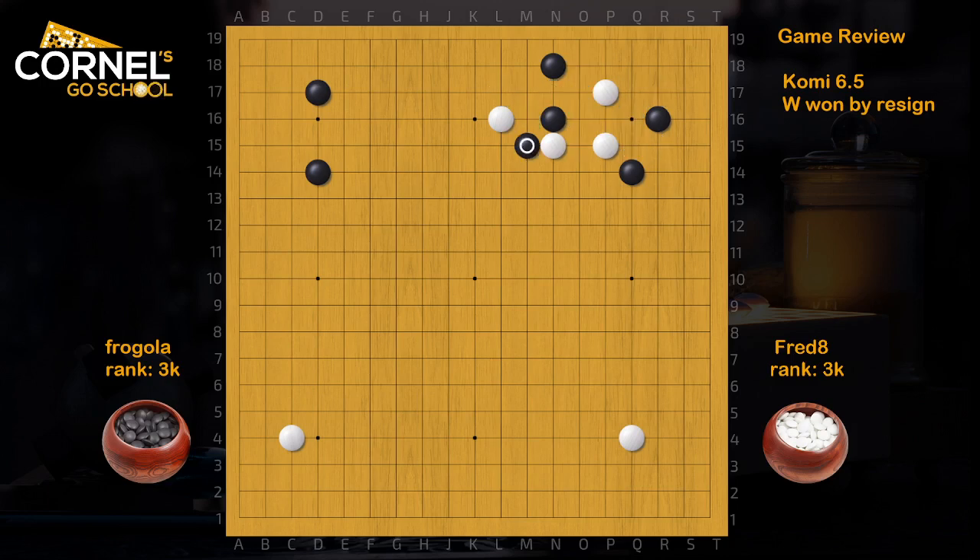Black plays the cutting point. Hane, white cuts — obviously white wants to fight. Black nobi; this is okay. White should push inside first — this exchange is very important. Now there are two ways. If black protects here, white will cover, and actually this is very good for white, because this exchange already took away some liberties for black in this fight.